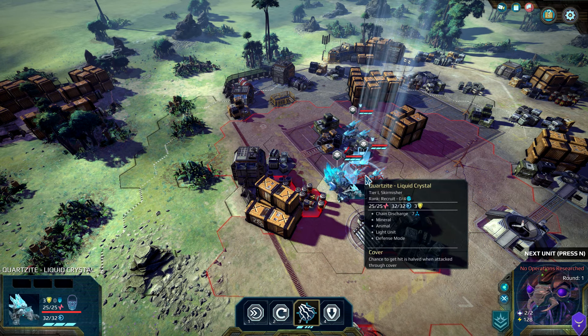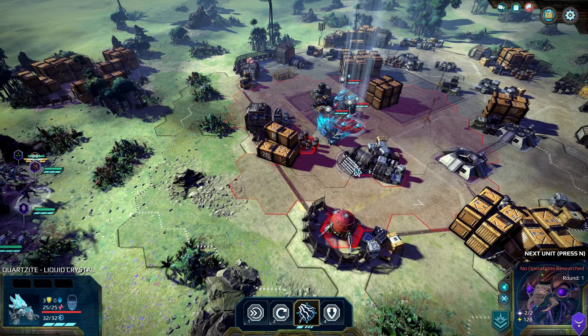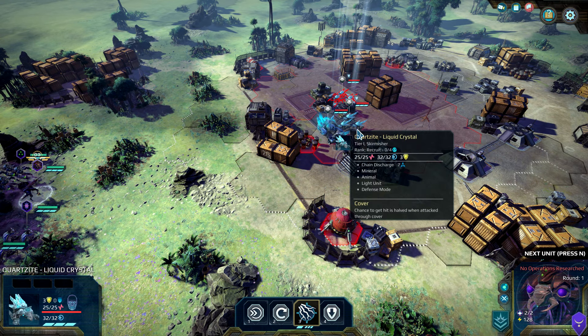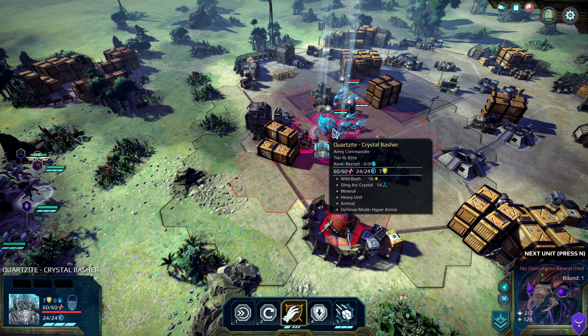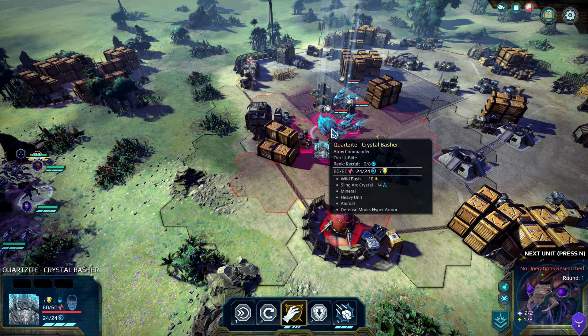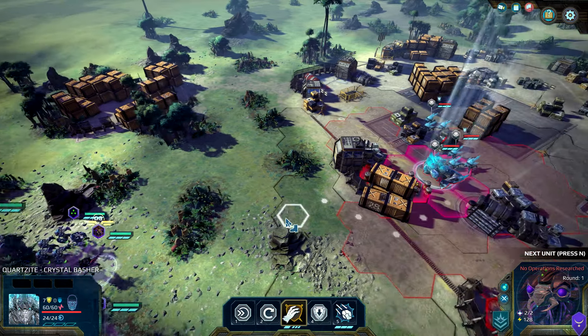This thing is a recruit skirmisher — these guys are definitely easier to take out, with 25 hit points. But this one has 60 hit points — a lot more dangerous as well.